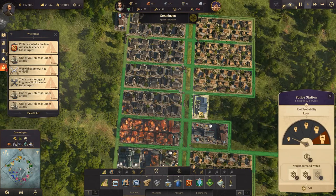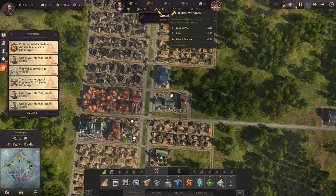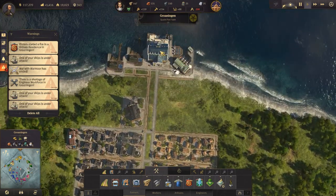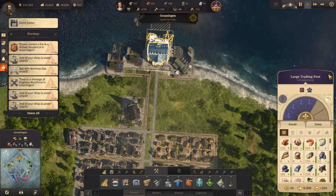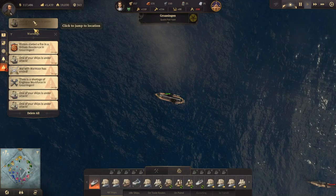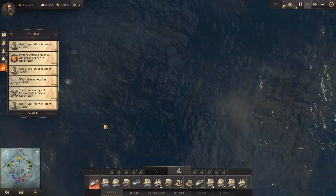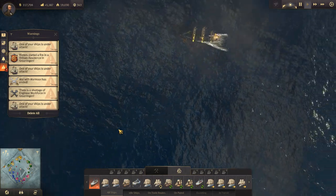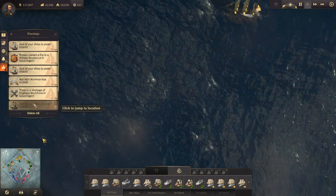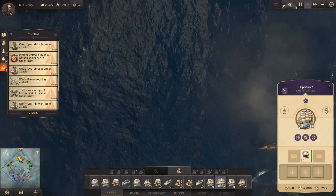We do have a police station as well, right there. We do need workers. You're producing iron now — yes you are. Ship under attack. Stop attacking my ships! There it is, but we're chasing it down. You're on your way down to sell.